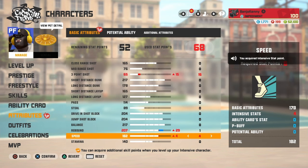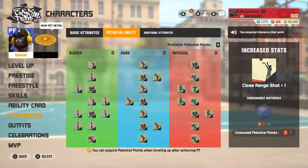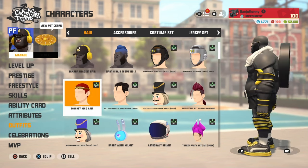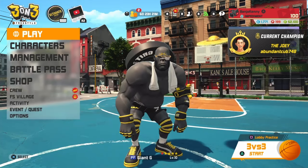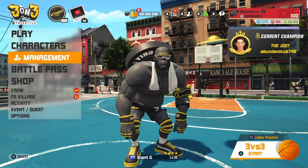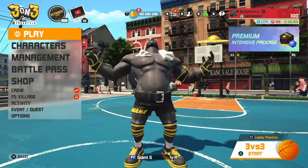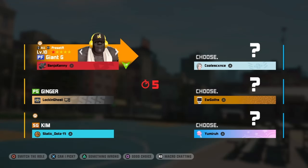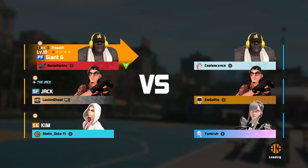Here go the intensive stats: 15 on three-point shot, 12 on speed, and 1 on rebound. Now you guys know my P6 stat distribution. For the outfit, a lot of the hairs are glitched out — I'm gonna make him bald with a little gold coming out the front. It goes well with the glasses. Now I got a bald gorilla on the court — what is this? I'm gonna keep this as long as the head stays glitched. I'm already partied up with my homie Lock, heading out with the P6 Giant G.